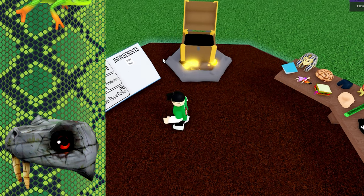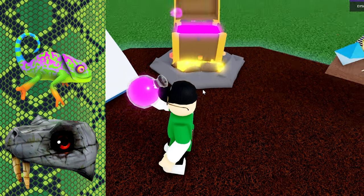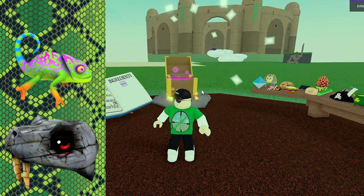Put the chameleon in and we can see the world in a different light. This is called snake vision. Everything has turned green.